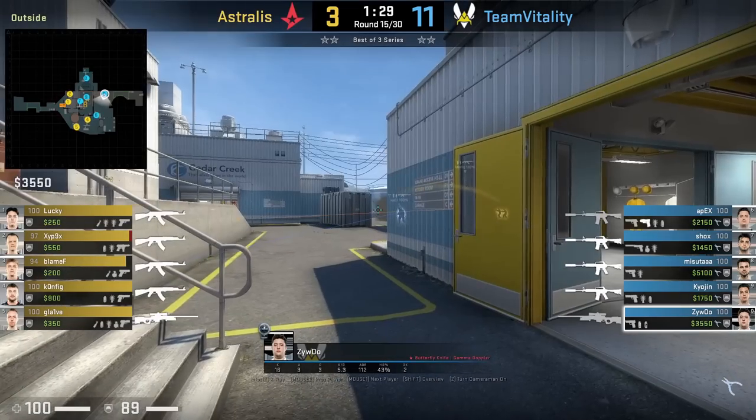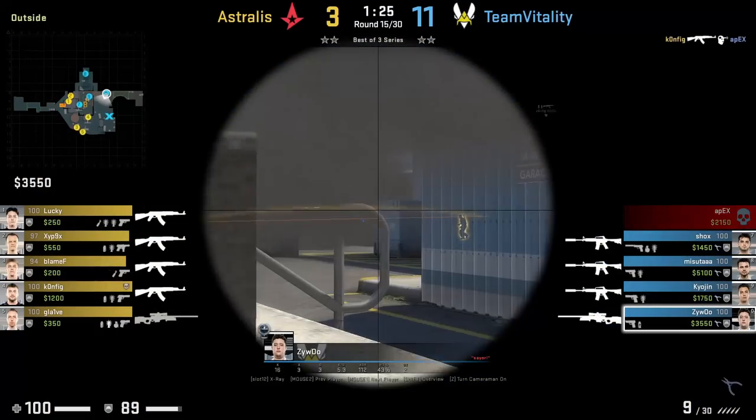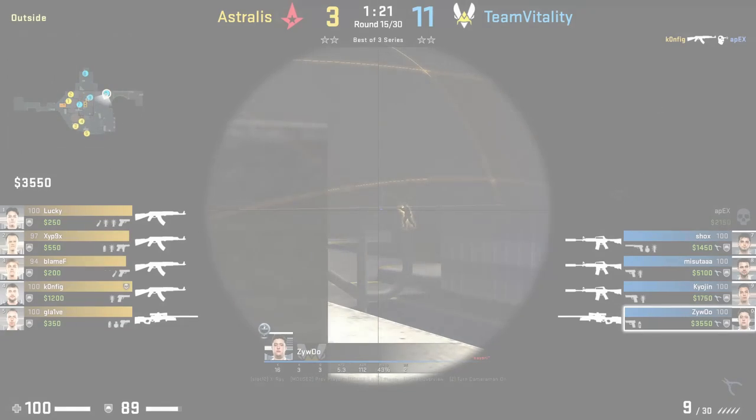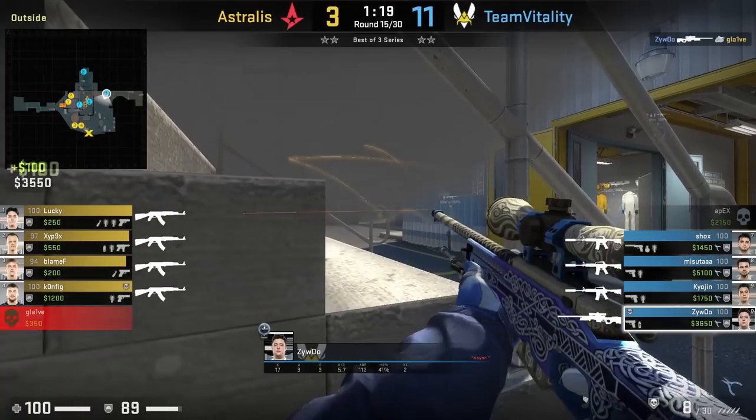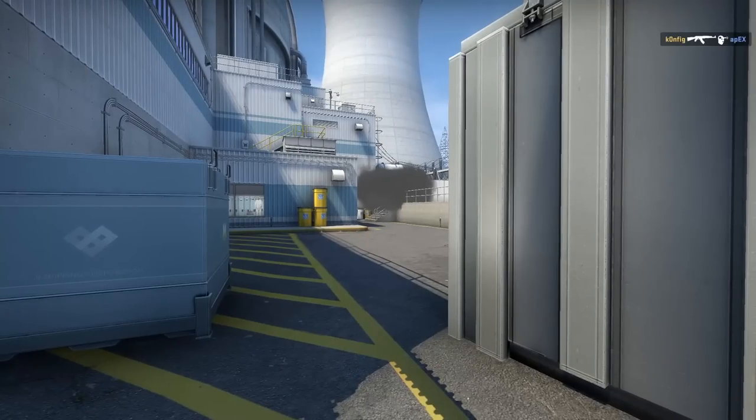Zywoo throws an outside yard one-way smoke from behind the stairs: while standing, he aims at this pole, then underhand throw. Afterwards he crouches and has a nice one-way smoke where he kills Glaive. From Glaive's POV you can't spot Zywoo. Here's another angle of the one-way smoke closer in and it's still very hard to spot Zywoo.